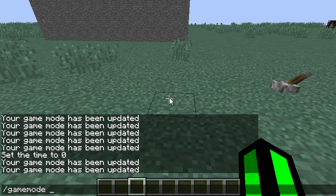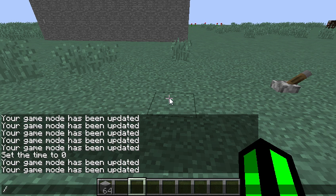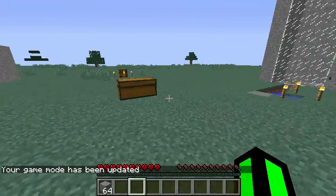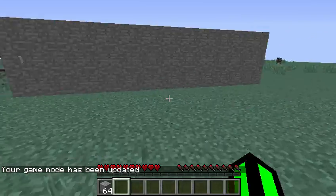We're gonna jump back to the first door. Let me grab a stack of stone — that's my building block of choice — and I'll teach you how to build that door. This is the original version; I'll show you this first.